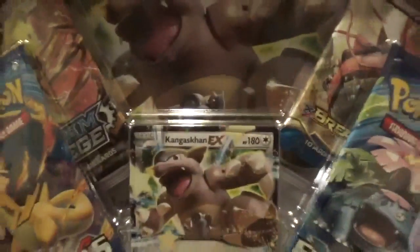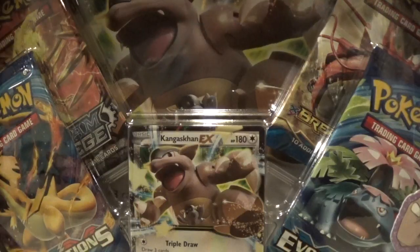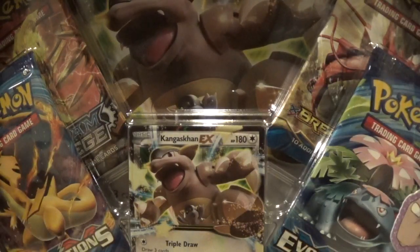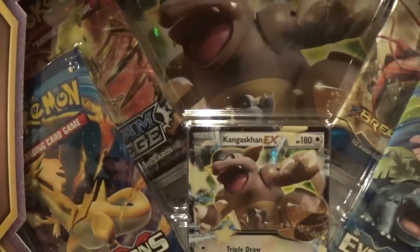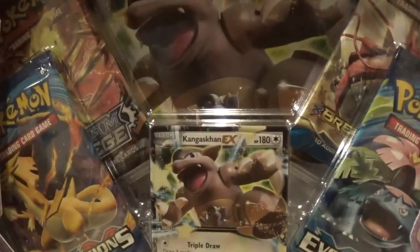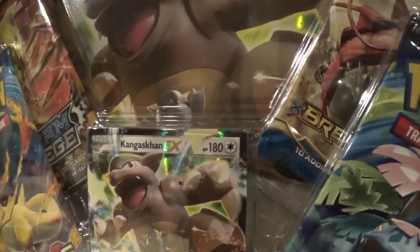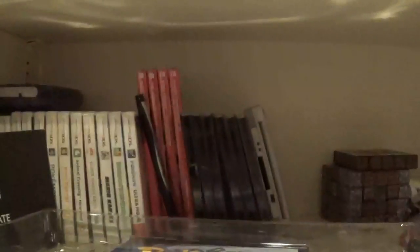Today we're opening up a Kangaskhan EX promo box. As with the Tyrantium EX box, this was at Walmart on sale — like half off — so I had to grab it. I haven't gotten this card yet. You can see we got the Kangaskhan EX, the Jumbo card in the background, and it comes with six gem packs. I'm not totally mad, though two Evolution packs are frustrating because they're not viable in competitive play, their secret rares aren't really that rare — it's just a big mess all the way around.